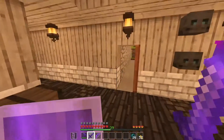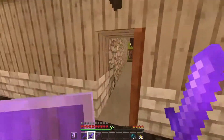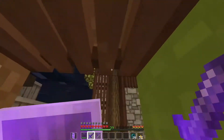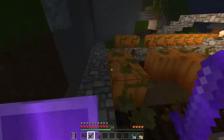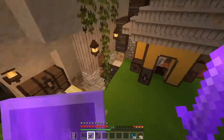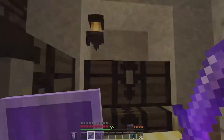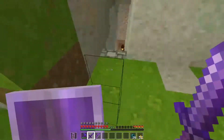Now we get to the safety part — how we got these Wither skulls safely. So I started off by going into the Nether. I also expanded the pumpkin farm a little bit. Let's go to the Nether portal. First of all, you might be wondering what's this next to Henry and Steve's cage. Hello Henry, hello Steve. Respect.